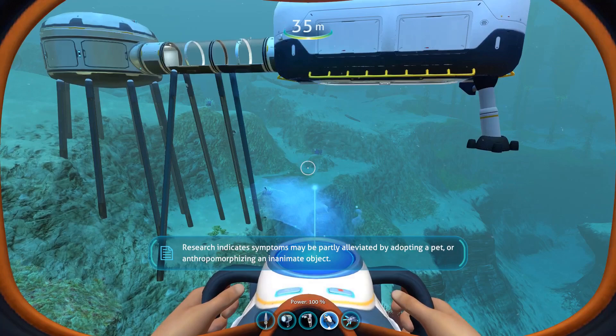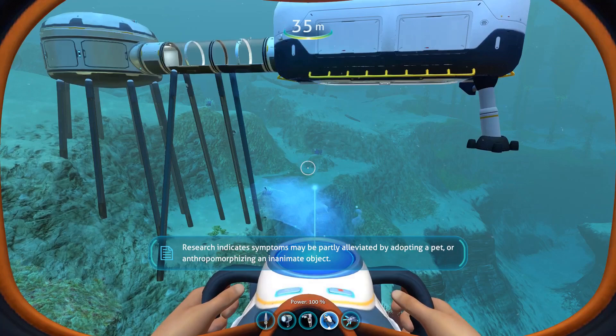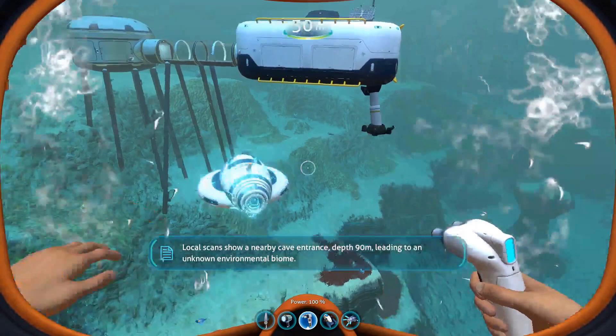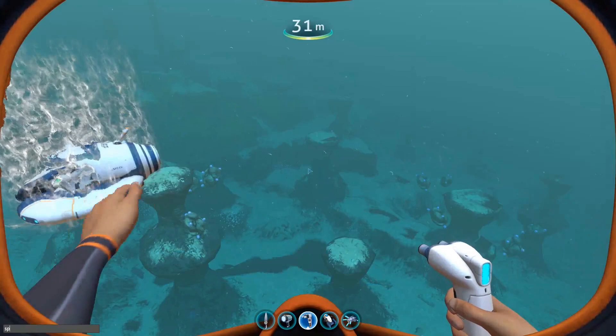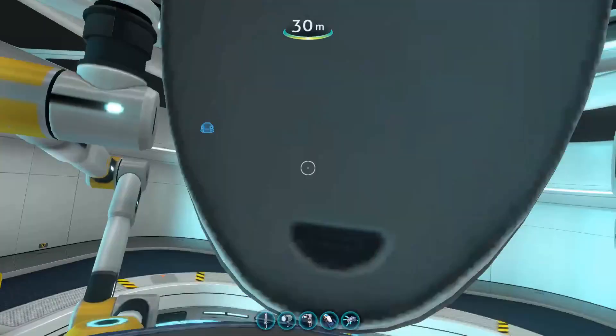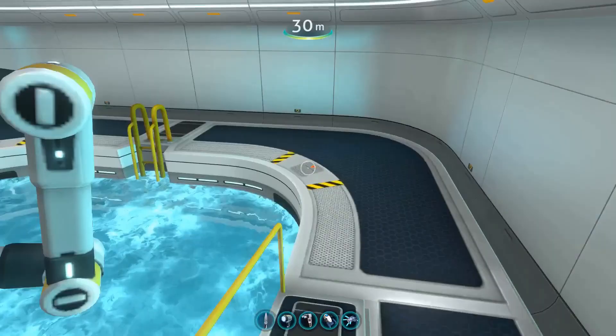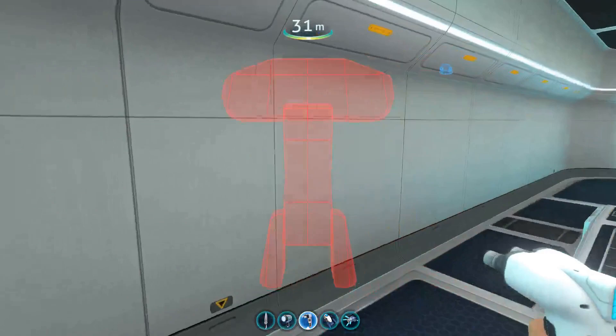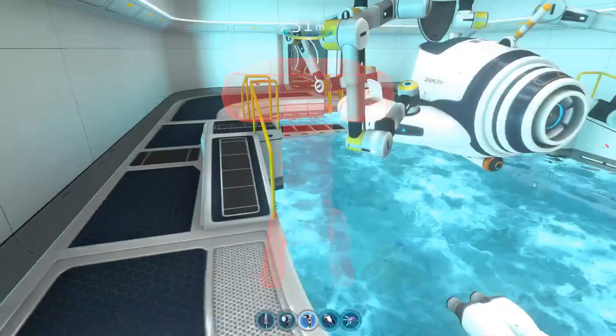My plan is to spawn a few different Seamoths to experiment with, and to help us find these data points in the save file, I'm going to give them different names. Spawn Seamoth... spawn Seamoth... spawn Seamoth. And I'm just going to go in and rename all these Seamoths so I can tell them apart.